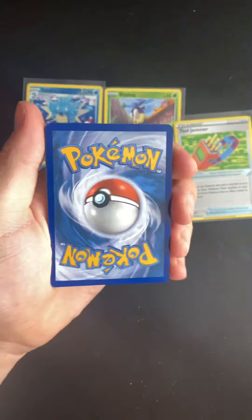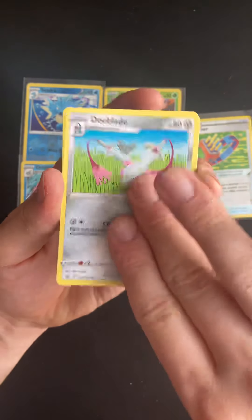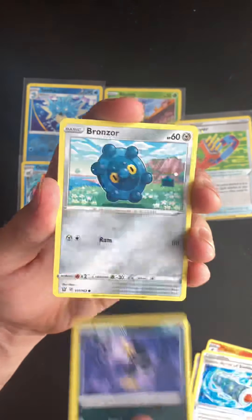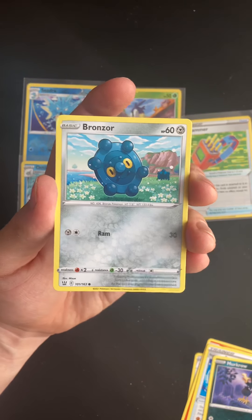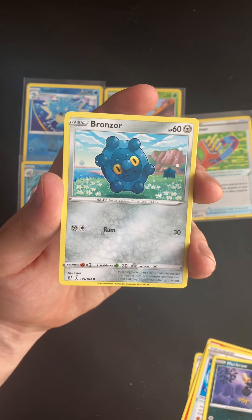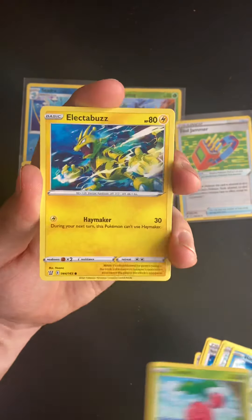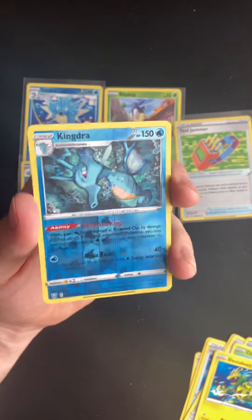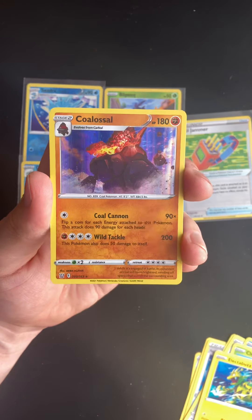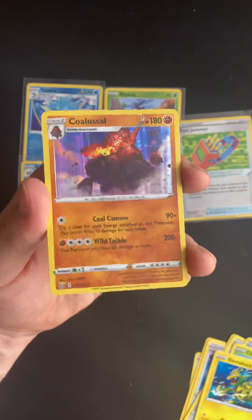I'll take a new V, a V-Max, or a full art card. We have leaf energy, Dual Blade Pigeot Knight, Rapid Strike Scroll of Swirls, Murkrow, Bronzor, Horsey, Cherubi, Electabuzz, reverse holo Kingdra — very, very nice — and then we have a Colossal holo card — very, very nice! Two rare cards back to back.